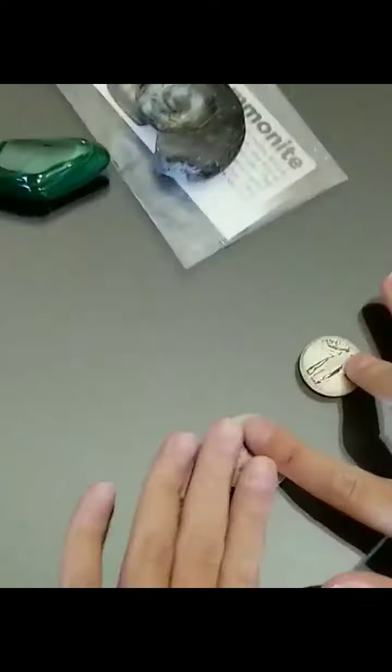Now we accidentally dropped this on the ground. But we got this very pretty rock — it's supposed to look like a toucan, but since we dropped it, now it looks more like a regular squirrel, maybe — a squirrel without the legs. Very cool. I like the red, orange, and green mixed together.